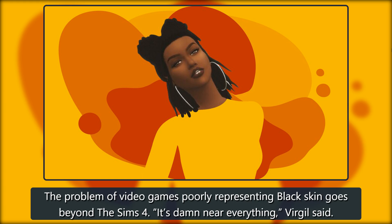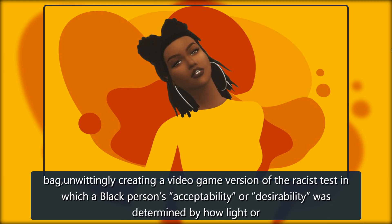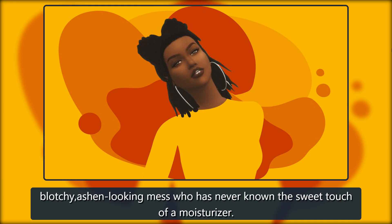The problem of video games poorly representing black skin goes beyond The Sims 4. It's damn near everything, Virgil said. You cannot have a dark-skinned character in Bioware's Dragon Age: Origins. The game's character creator does not offer skin tones darker than a paper lunch bag, unwittingly creating a video game version of the racist paper bag test, in which a black person's acceptability was determined by how dark their skin was in relation to a paper bag. What's worse is that the darkest skin option results in a character that looks like a blotchy, ashen-looking mess who has never known the sweet touch of a moisturizer.